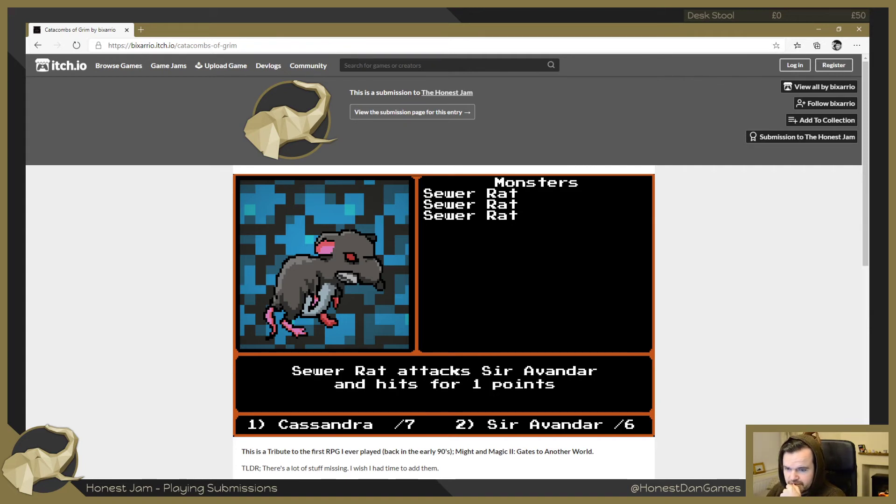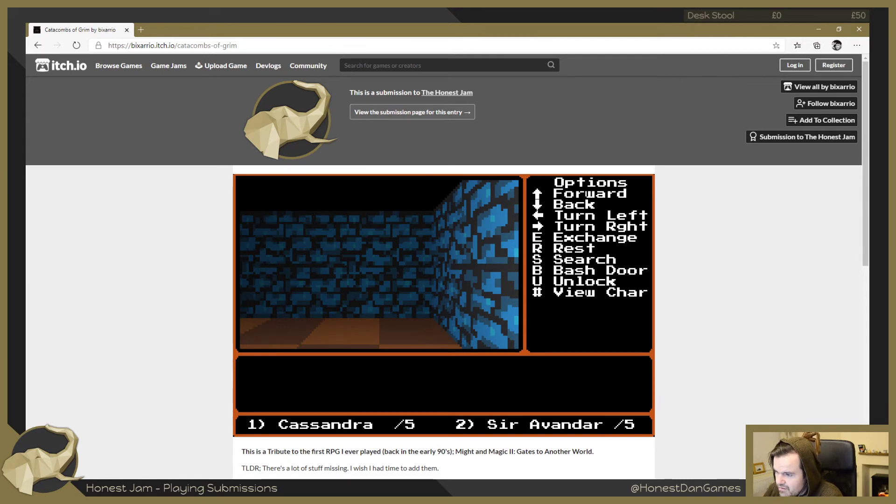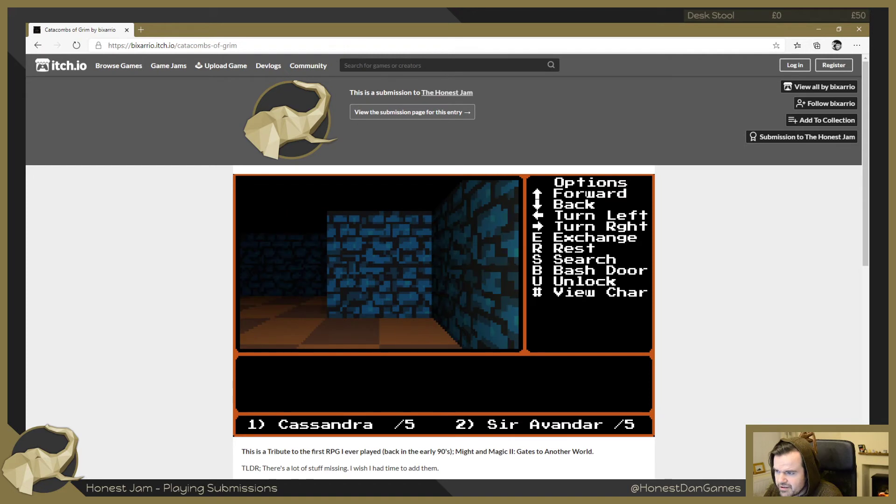Encounters are rolled every time you move. We're starting to hit some passes from Cassandra - she can't fire a bow today. Come on, she missed again - the rats are gnawing at our feet. There we go. I want to find a place where I can maybe find a new item, but we need to rest. There's a 20% chance for an encounter when you move or turn. Let's rest - good, we're full health! And you actually get all the health back - that's nice.